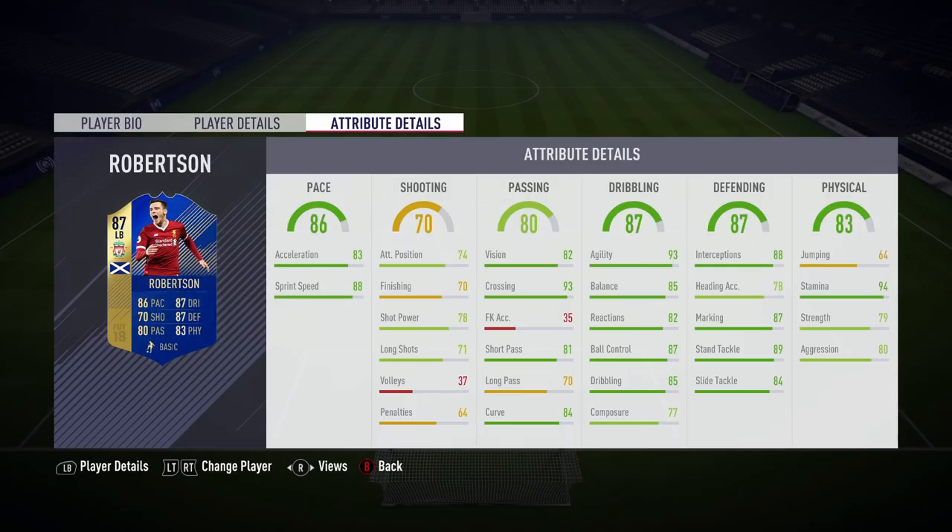Let's begin by looking at his in-game stats, starting with the defending ones. We can see he has 88 interceptions, which is pretty good. He's also got a very solid stand tackle stat of 89. Robertson's got a good combination of balance and strength — 85 balance and 70 strength. When it comes to dribbling, he has some amazing attributes; the one that stands out is of course that 93 agility. Passing-wise, his long passing is average, short pass is good, and the crossing is great. His shooting stats actually don't look too bad either, considering he is a left back.